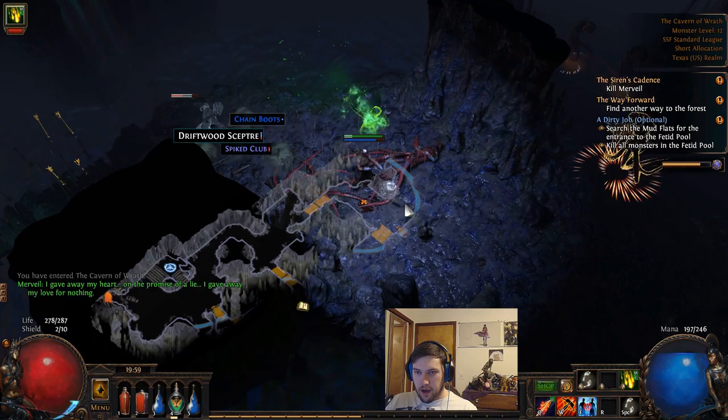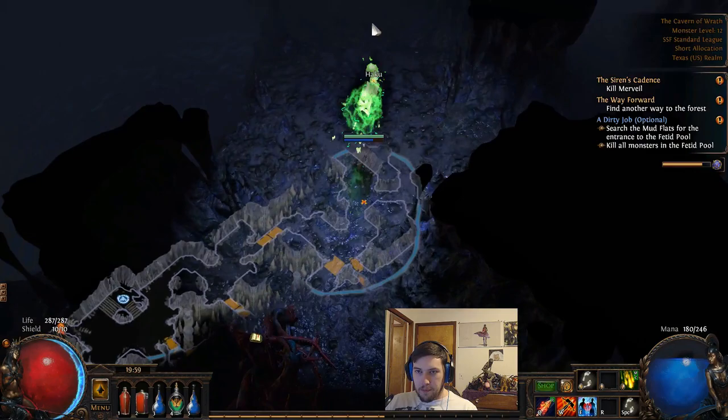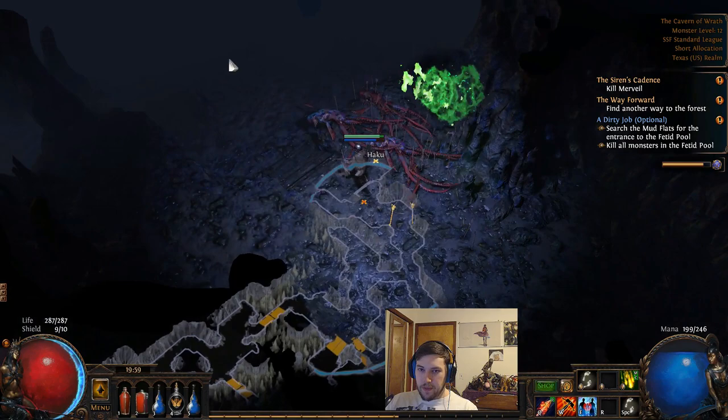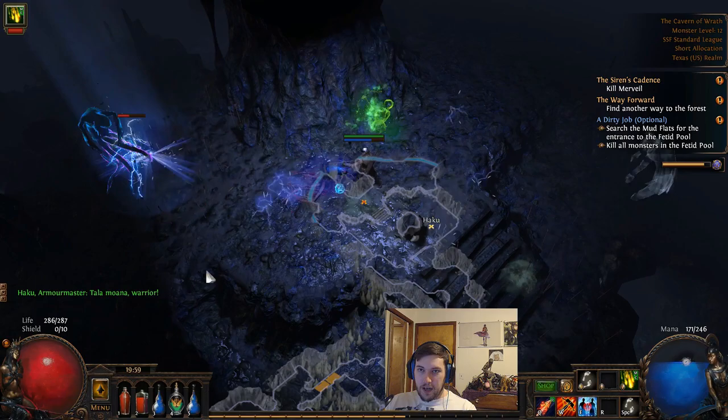Murveil's Cavern — it's nice to have some cold resist here. If we look at our defenses we have zero cold resist, so this is going to be a little tricky. You're fine without it, it just requires you to dodge. Another way to get by is to buy or craft a ring with cold resistance. You can do this by selling an iron ring and a green gem — blue is for lightning, it's a green gem. This zone is Murveil's daughter, the boss: Amarissa, Daughter of Murveil.